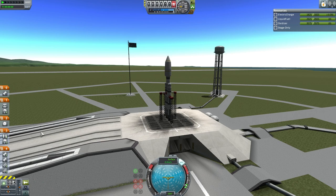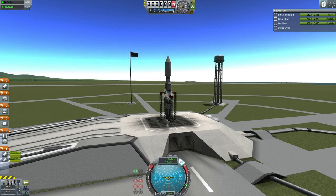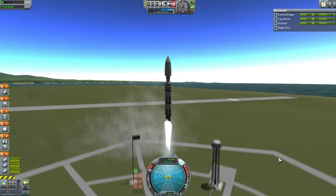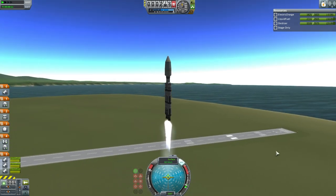Throttle is up, SAS is on, and we are ready to go for the first test of the Reliant launcher. This should be a fairly straightforward test — very familiar parts being involved, very reliable engines, hence the name Reliant launcher. And of course the core engine is called the Reliant.